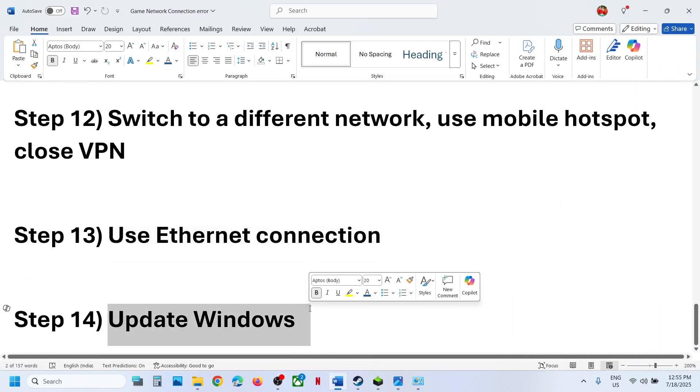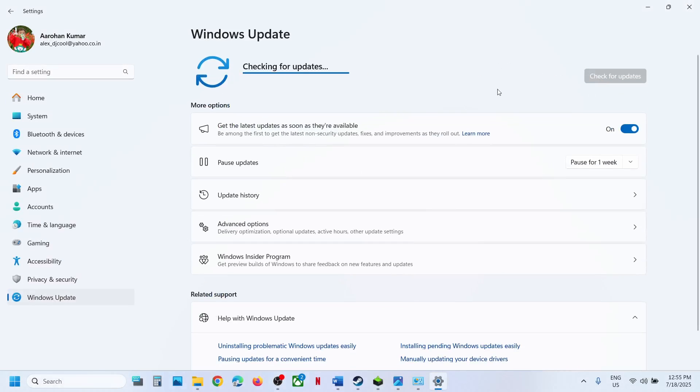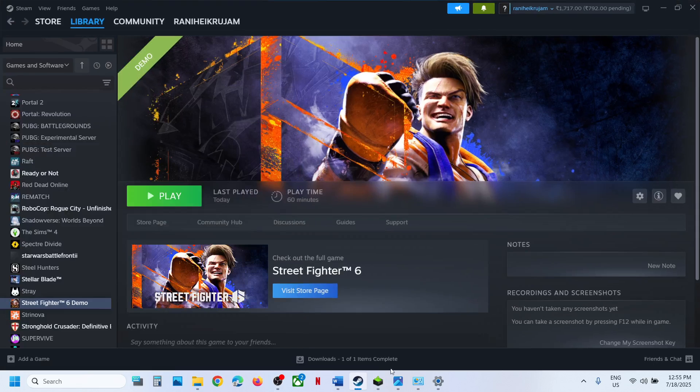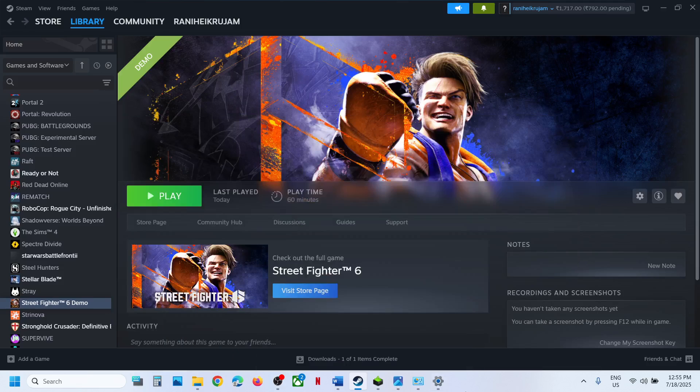The last step is to update Windows to the latest version. Go to Windows Settings, then Windows Update, and click Check for Updates. Once all updates are installed, restart your computer and launch the game to check. One of the steps shown in this video should help you fix the communication error with the game. Thank you so much for your time — please like this video and subscribe to my channel.